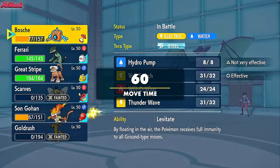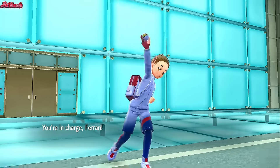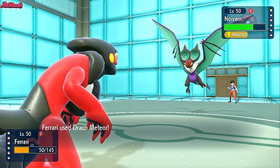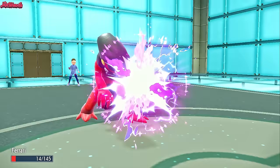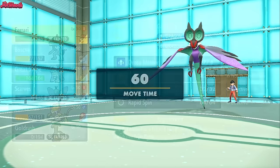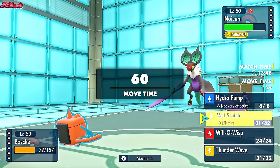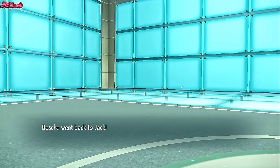We get some chip damage on Noivern with Volt Switch, telling me Thunder Punch might KO from here. We go for a Cyclizar switch — Cyclizar comes in, they go for Boom Burst doing just over half. We try Draco Meteor but miss — Draco Meteor misses again, very unfortunate. They go for Dragon Pulse and KO Cyclizar, but it's not the end of the world. We simply go back into Rotom for another Volt Switch, chipping Noivern down further.